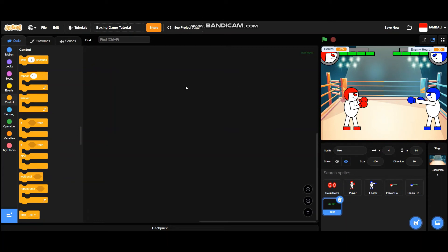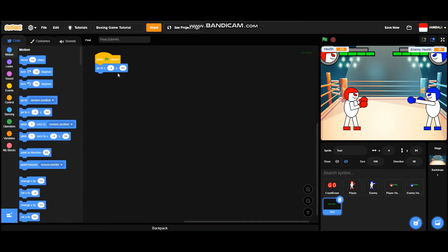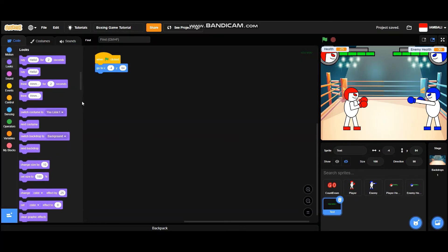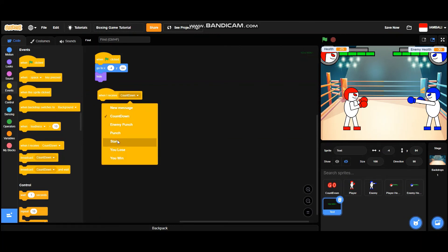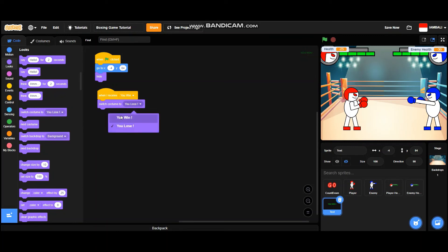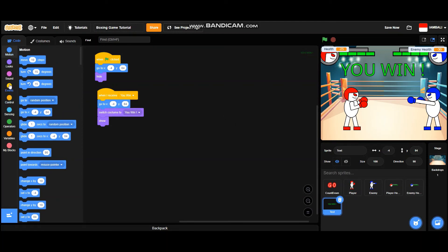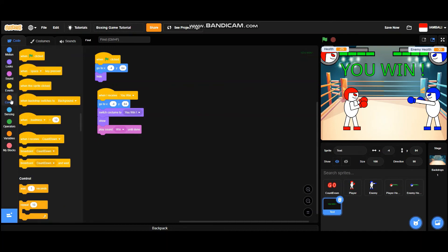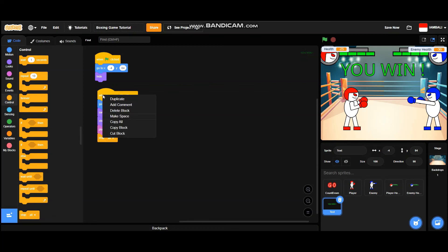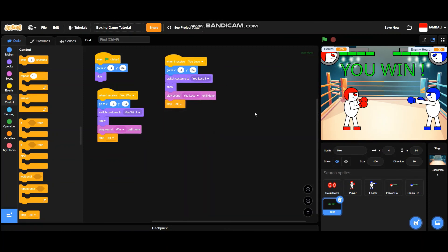This text sprite will appear to show if you lose or you win. When green flag is clicked, go to x negative 4 and y 84, then hide. When I receive 'you win', switch costume to 'you win', show, go to x negative 4 and y 84, play sound 'you win' until done, then stop all. Duplicate this code — when I receive 'you lose', switch costume to 'you lose', play sound 'you lose' until done, then stop all.